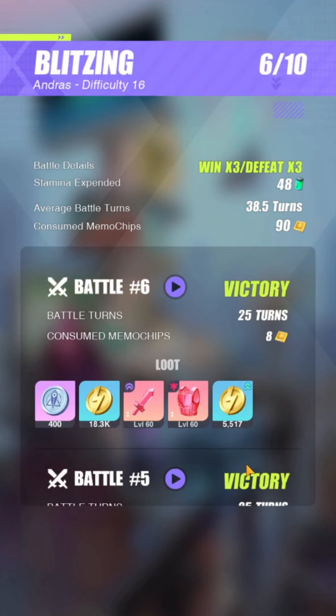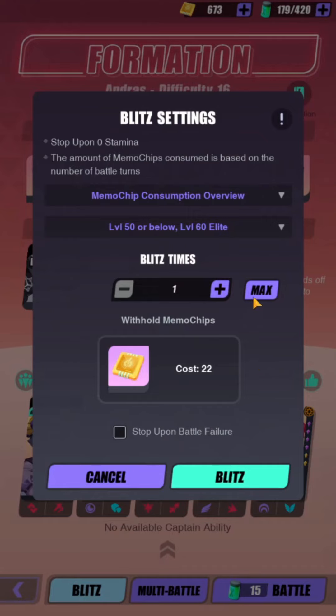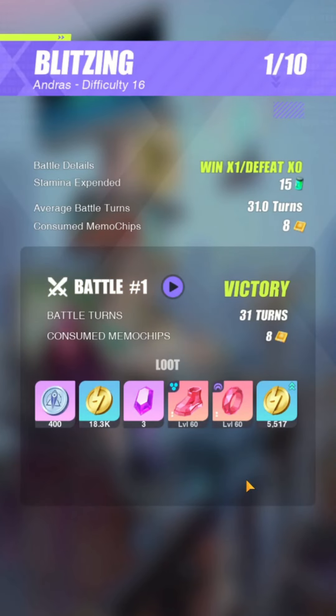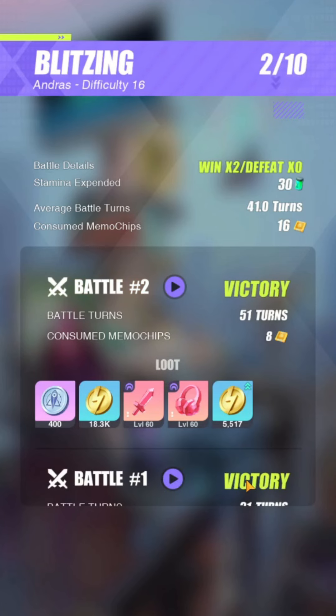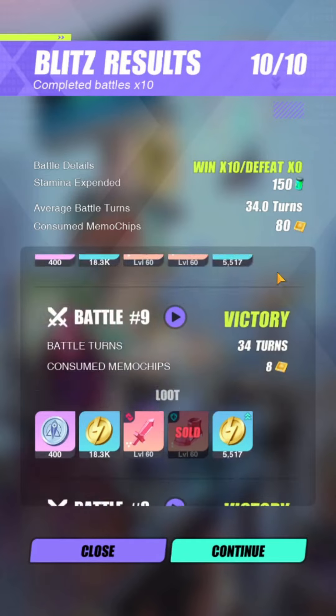Three losses in a row — it doesn't really happen all that much, the losses. But this time around it decided to lose like four times in a row. Let's just do one more blitz and then I'll show you the 24-turn run. Not too lucky this time around. But as you can tell from the run I just showed you, it can go down to 28 turns average, and the fastest is 24 turns. This one is 34 turns average. Tons of freebie stuff.